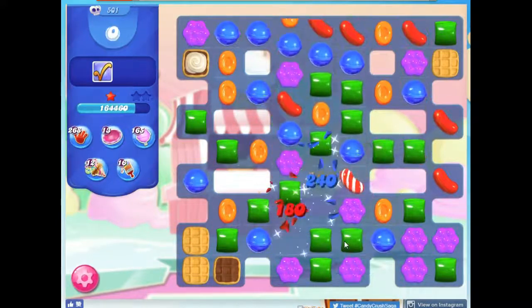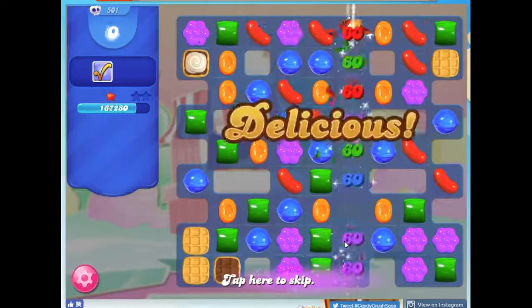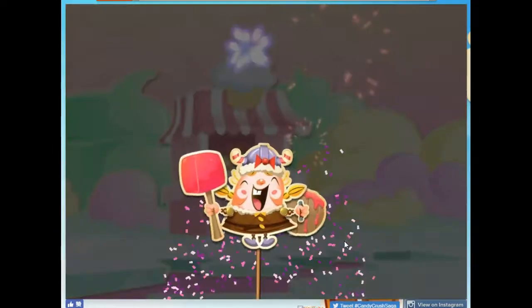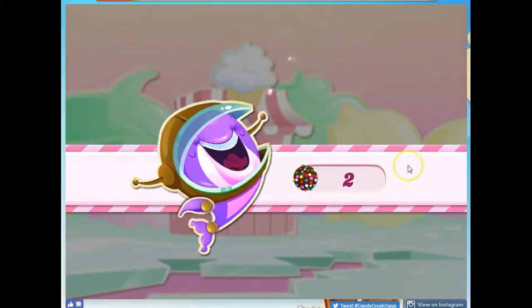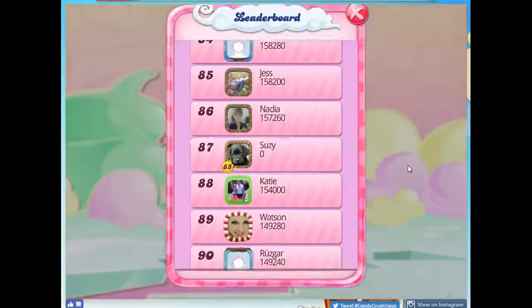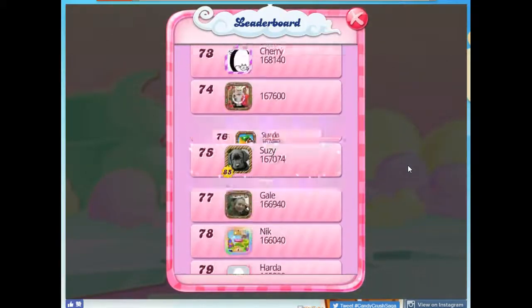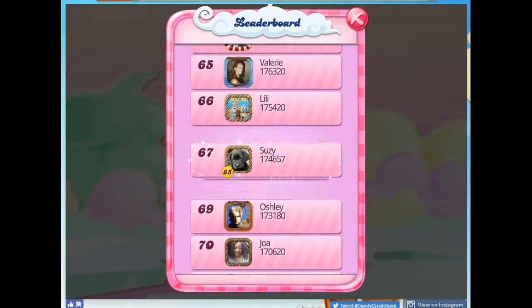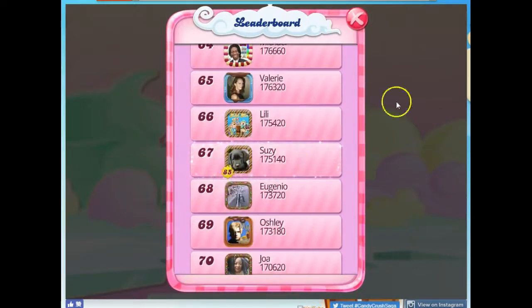But you can always bring in your golden spaceship or your Mort's helmet if you have access to those, or if not, you can go in with some boosters — and that should really help your progress. If you'd like to see more videos, you can subscribe. If you have any questions about this or any other board, please put those below and I'll try to respond as quickly as possible. Diane, I hope that this helped, and I hope that you're already through it or that you're through it very soon. Thanks for watching.